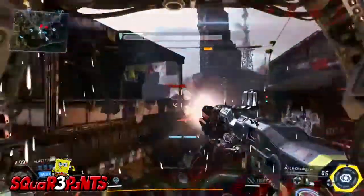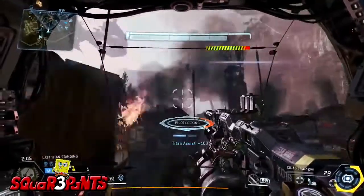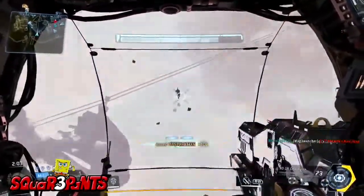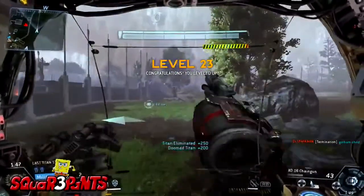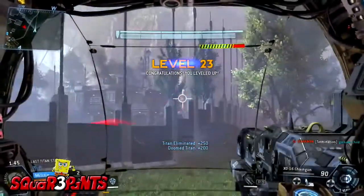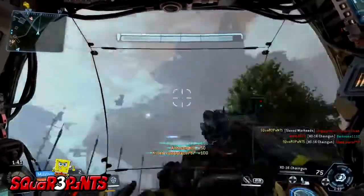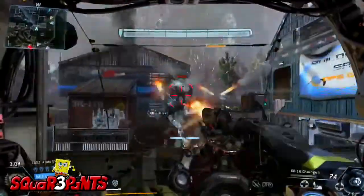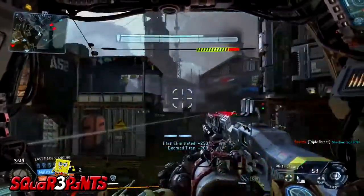The best way to do this is to go into Last Titan Standing and use the chaingun. While you are fighting the enemy Titans, once one becomes doomed — whether you doom it or somebody else — kind of back off and watch it. Be ready for the pilot to eject, because they almost always are guaranteed to eject from that Titan. Once they eject, just keep your crosshairs on them and fire away.